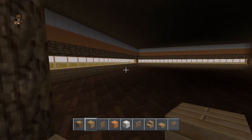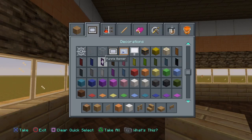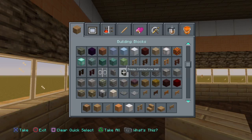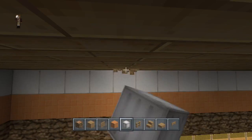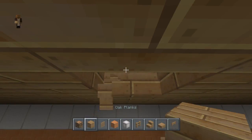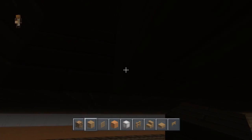I think we should probably hang some lighting in here — glowstone probably. There it is — wait, this is just a quartz block. There is glowstone. These two things always confuse me.